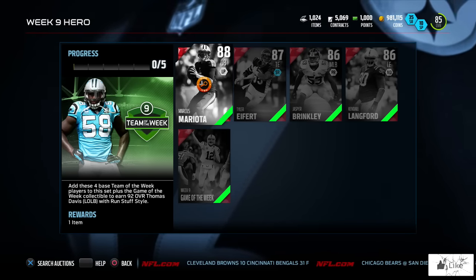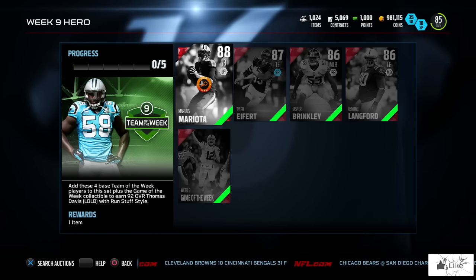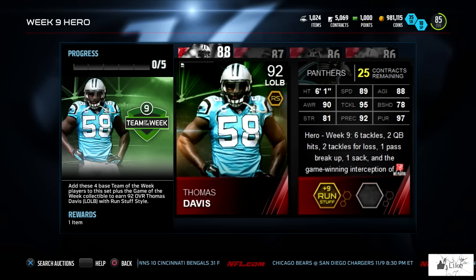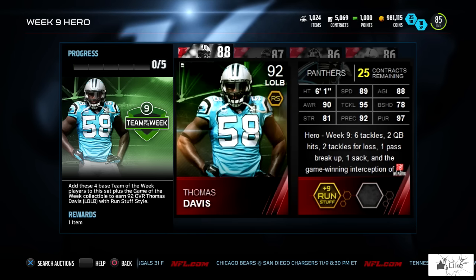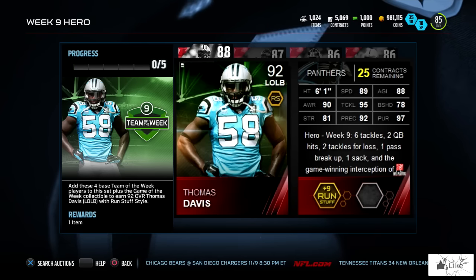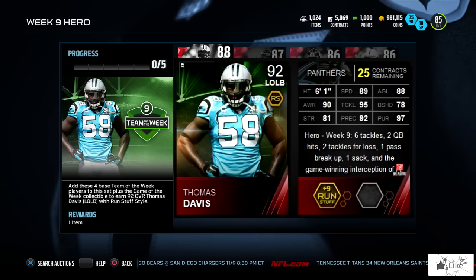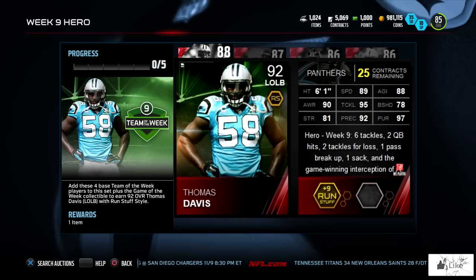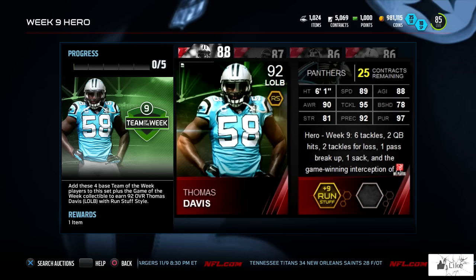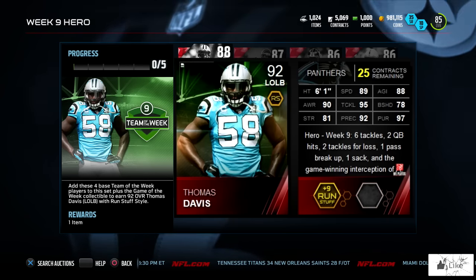There were no Thomas Davis cards on the auction block at the time of recording, but here is his item — coming in at 92 overall with 97 pursuit, 95 tackling, 92 play recognition, 90 awareness, 89 speed, 88 agility, 95 hit power, 92 zone coverage, and 90 acceleration.